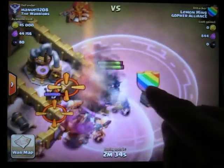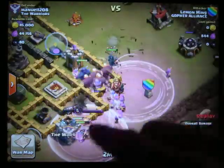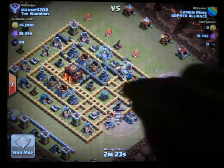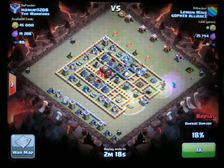When you are ambushing Clan Castle troops, you should surround them. I'll show that in my video where I got three stars on this same attack. One thing you've got to do when you're checking how to attack, or making a plan of attack,